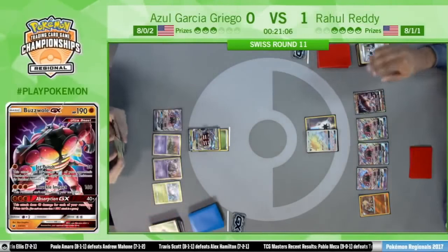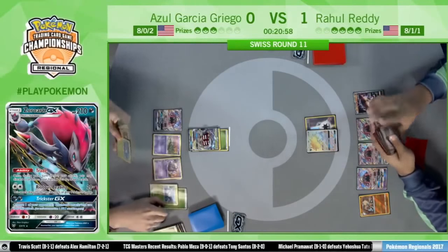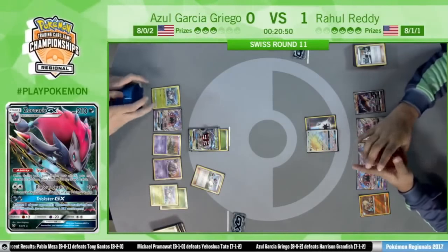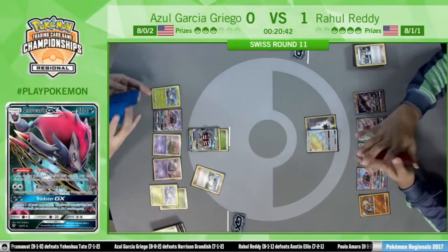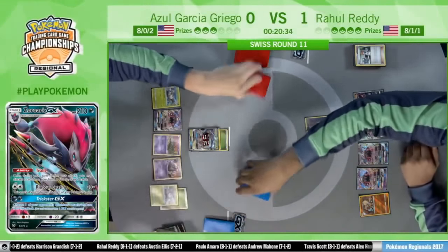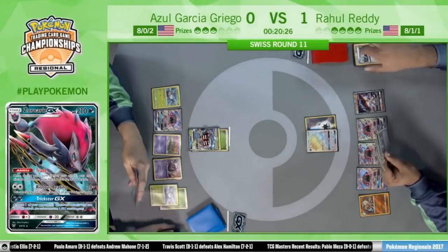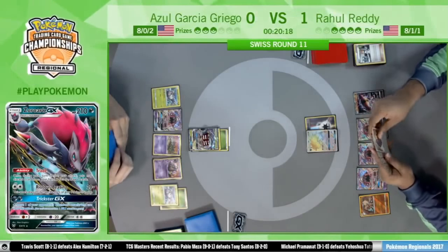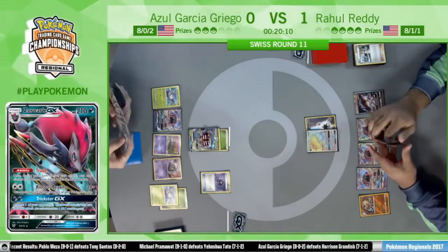Looking at his hand, there's not really much going for it right now. He only has that one Puzzle of Time and still needs to draw the second one. And this is where if Azul is able to draw another Enhanced Hammer it'd be great, but there's the N — unfortunately for Azul, it's only putting him down to three cards. He doesn't have the ability to trade to replenish his hand. This N is very possibly going to hurt Azul a lot more than it hurts Rahul.